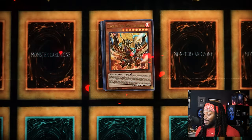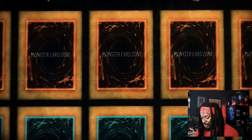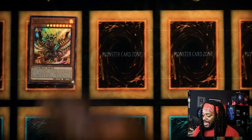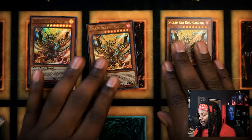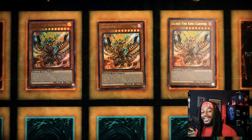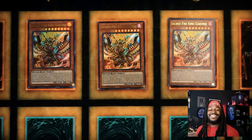The crazy cool thing about this Fire King structure deck is that not only was I able to build a cohesive 40-card Yu-Gi-Oh deck, I actually was able to build a side deck — something I don't think any other structure deck can do. There are three copies of Sacred Fire King Garunix. This card is really important for the deck, especially when we don't have a lot of ways to get into it. Having this card in your hand if you can't get to it with your Fire King Island is incredibly important because it allows you to destroy from your deck, which can trigger so many effects.